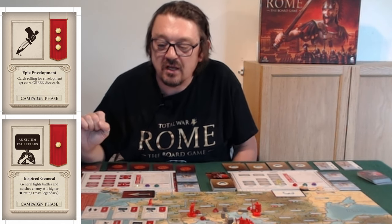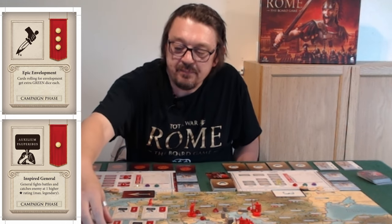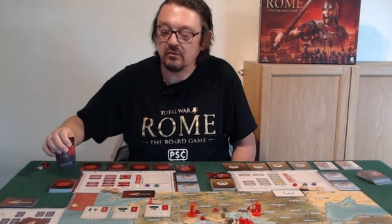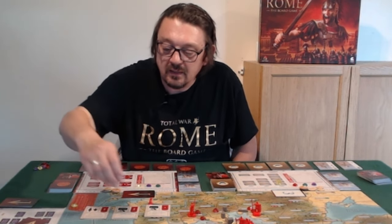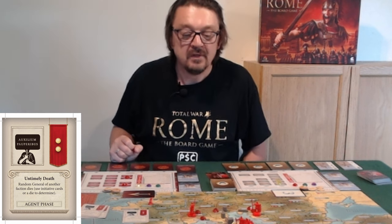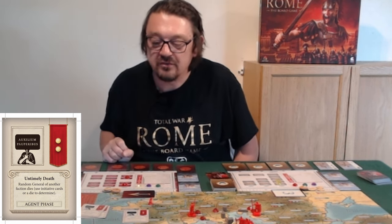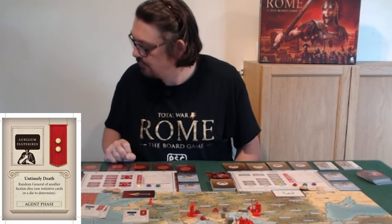There's also 'Inspired General' to make your general fight better. I'm liking keeping Epic Envelopment and Inspired General. It's a difficult decision whether to attempt an assassination or keep Epic Envelopment — but I'm going to play Untimely Death in the agent phase. Untimely Death means a random general of an opposing faction dies — I can't choose which one, but somebody has had an unfortunate event.